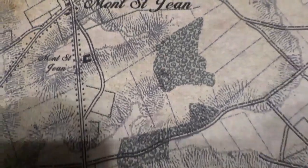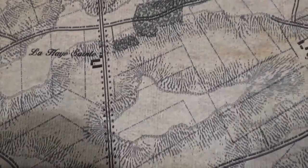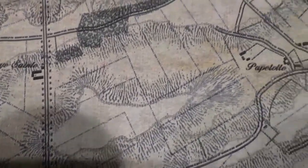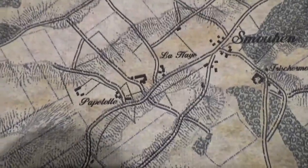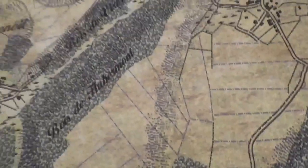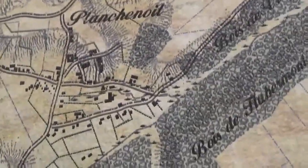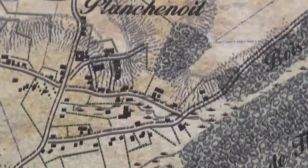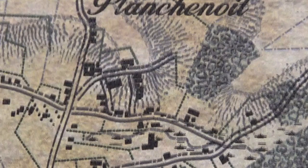Moving south, we come to La Haye Sainte. Then moving east, we come to Papelotte and La Haye. From there we move on down to Planchenoit, and we'll zoom in a little bit and get a good close look at people's backyards and such. These maps are amazingly detailed.